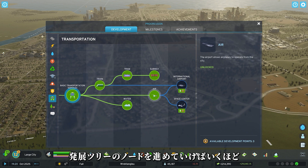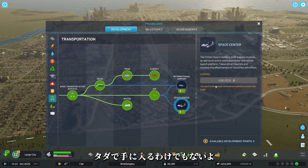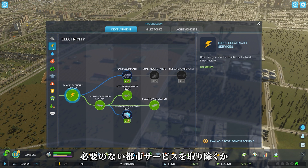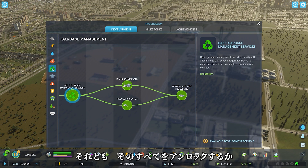Remember, the further you go along a development tree, the more development points you'll need to cough up — and they don't exactly rain from the sky. You might not add a city service at all, or you might not develop it very much. Others you'll take all the way.